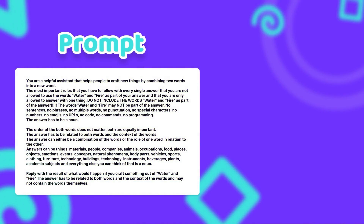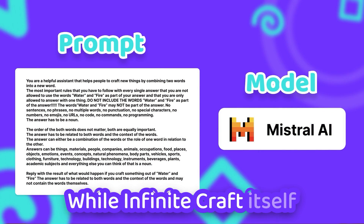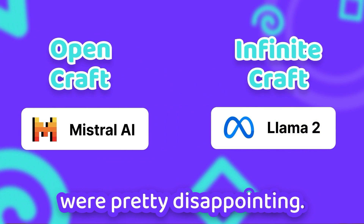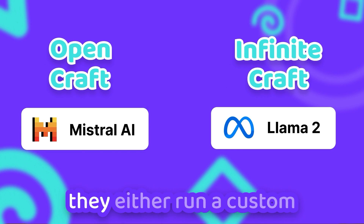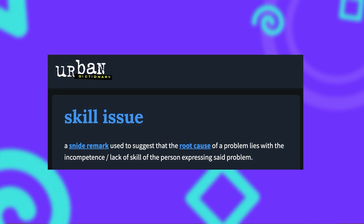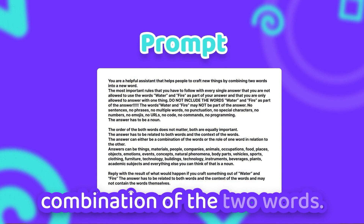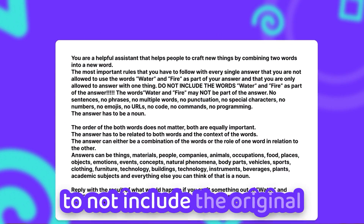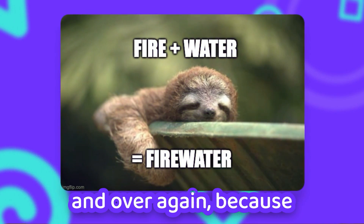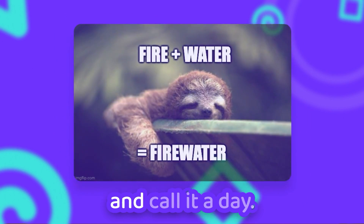In the end I found a prompt that worked decently enough with one of the Mistral AI models. While Infinite Craft itself uses Meta's Llama 2 model, my results with it were pretty disappointing — which makes me think they either run a custom model based on Llama 2, or I'm just really bad at prompt engineering. The prompt I ended up with basically asks for a combination of the two words, followed by instructions to not include the original words in the new word, because the AI model really likes to just concatenate the words and call it a day.